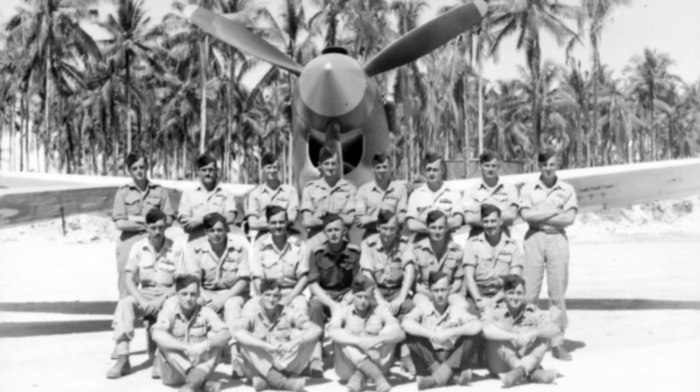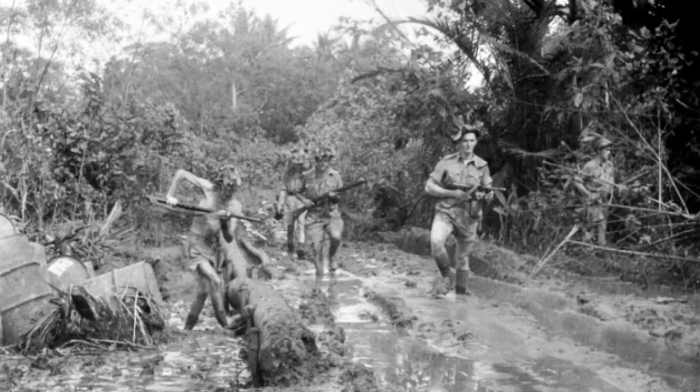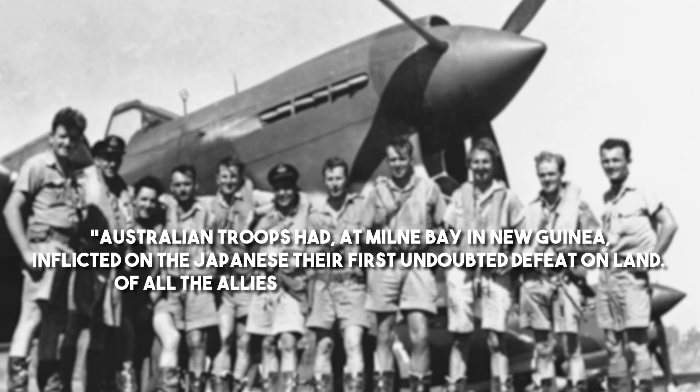The Japanese weren't able to rescue their troops stranded on Goodenough Island until the 24th of October. In contrast, 167 Aussies were killed or declared missing in action, while 206 were wounded. Winning the Battle of Milne Bay, the Allies continued turning the Milne Bay area into an airbase and built a wharf there too. They also got absolutely drilled by a malaria epidemic, which probably caused more damage than the Japanese. With Milne Bay out of their reach, the Japanese strategy for Port Moresby crumbled. The Allied victory at Milne Bay did wonders for morale, often referred to as the first major defeat of Japanese forces on land. In the words of British Field Marshal Bill Slim: Australian troops had, at Milne Bay in New Guinea, inflicted on the Japanese their first undoubted defeat on land. Of all the Allies, it was the Australian soldiers who first broke the spell of the invincibility of the Japanese army.